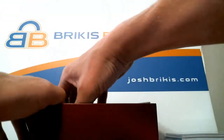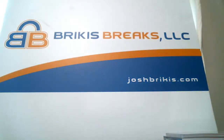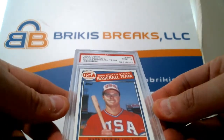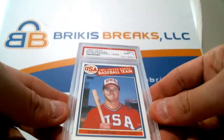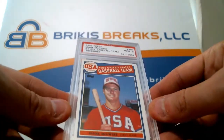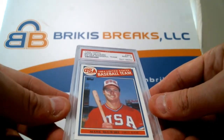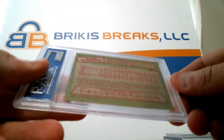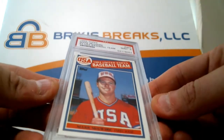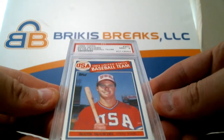And you got one more. As we empty the box out — this thing has taken off as well recently. I'm not sure what the 9s are going for now, but this is an '85 Topps Rookie USA card of Mark McGwire, PSA 9 Mint 9 rookie. There's a little dot back there and it's a little off-center, but it's a pretty nice McGwire there — PSA 9 rookie. So you got three nice hits.